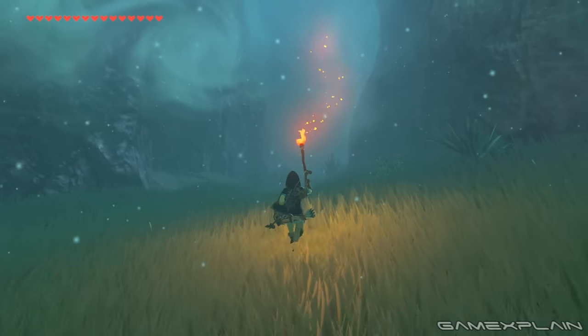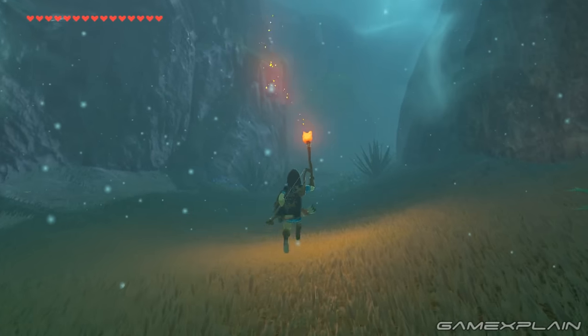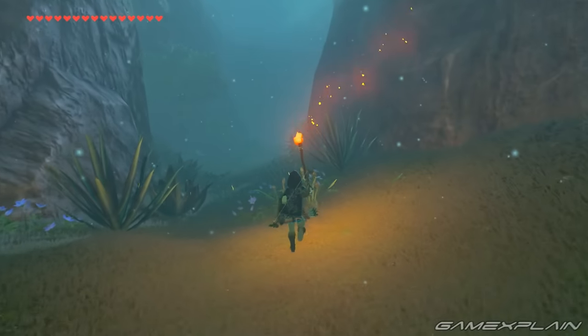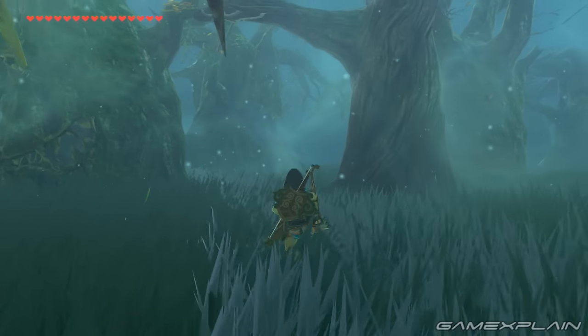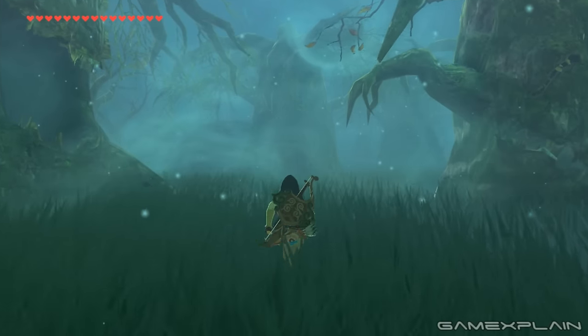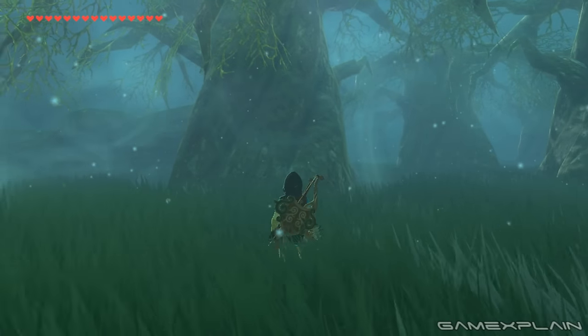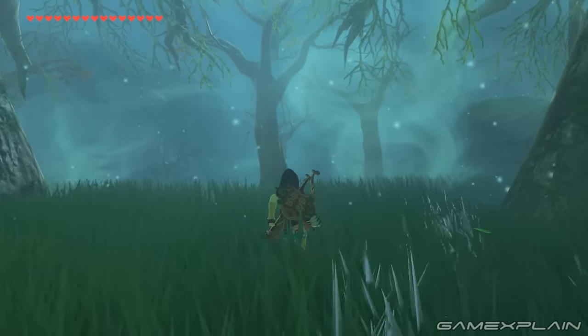If they have, go that way, and eventually through this method you'll find your way to a valley that leads into the Korok Forest. Alternatively, you don't need the torch at all — instead, use the same method to watch where the light particles flying around the Lost Woods go and follow them. No matter the method, you'll find your way through.